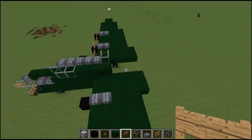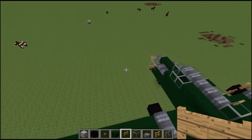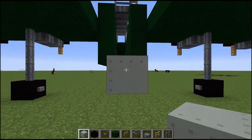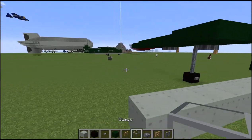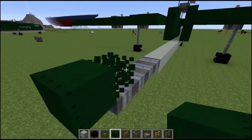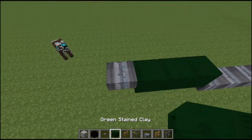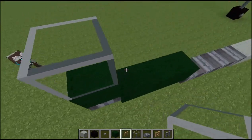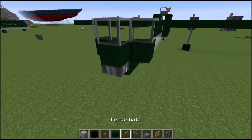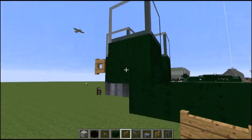Now we're going to move on to more of our midsection, then waist gunners, and then our tail — then we'll be done. Bring our bottom part up to where our wings are, then add 5 blocks. Get our slab — 1, 2, 3, 4. Then get our stained clay and bring it out 1, 2, 3. Then get our slab again and do 1. On here place your green stained clay, your glass, green stained clay on either side, glass on top of those. Then reach under here, put our fence gate and flip it back — that is our rear gunner right there.